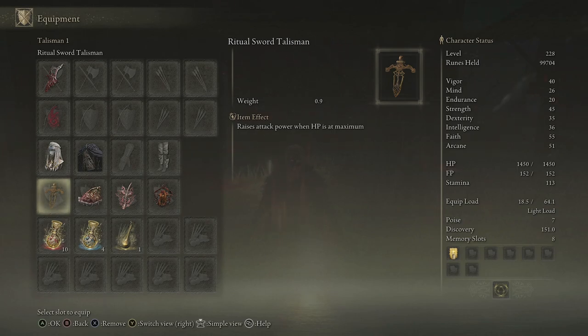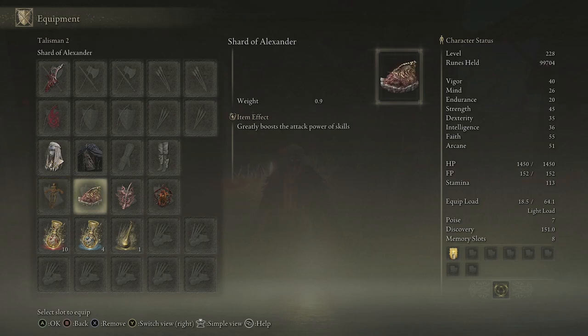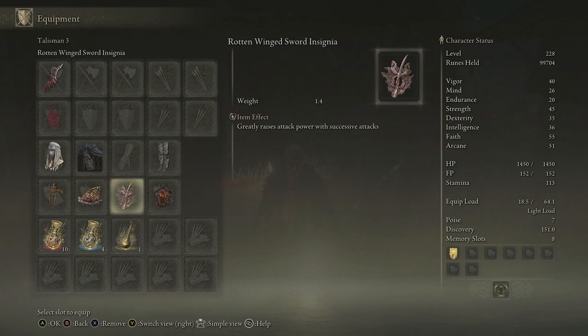For the talismans, it's a bleed build so everything works around blood and skills. We're running the Ritual Sword Talisman to raise attack power when health is full, Shard of Alexander to greatly boost attack power of skills, Rotten Winged Sword Insignia to raise attack power with successive attacks for the melee side, and Lord of Blood's Exaltation to increase attack power when there is blood loss in the area. You can also pair it with the White Mask for an even bigger damage boost.